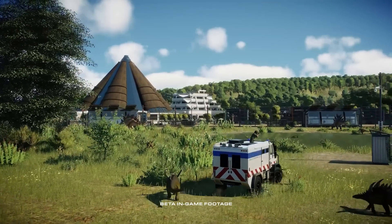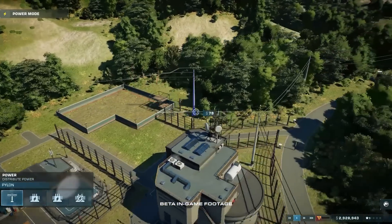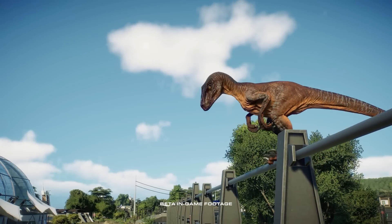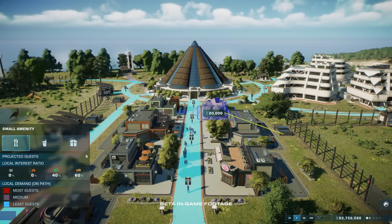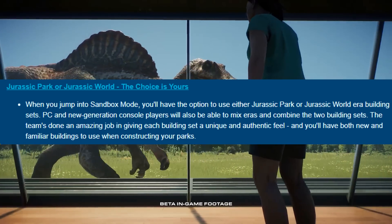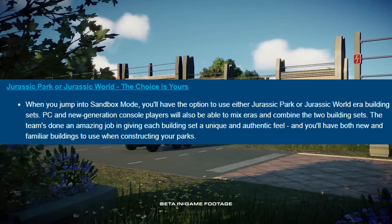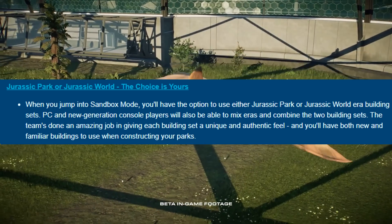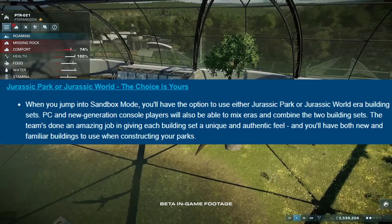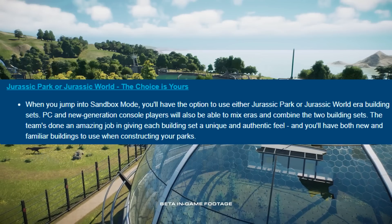One thing that concerned me was in the video itself — they mentioned that when you're building in Sandbox, you have to choose between Jurassic Park or Jurassic World era, and I panicked a little bit because they had previously said mixed eras would be possible. Thankfully, they didn't backtrack on that. The forum article specifies that PC and new generation console players can mix the eras and build a park with both Jurassic Park and Jurassic World assets. Only if you're on an older generation console do you have to choose, so if you're lucky enough to have a PC or a new console, you won't have to start every park with Sophie's Choice.